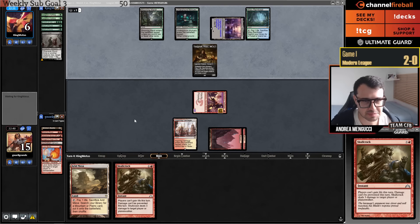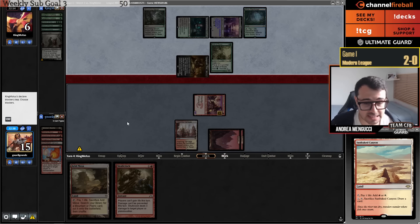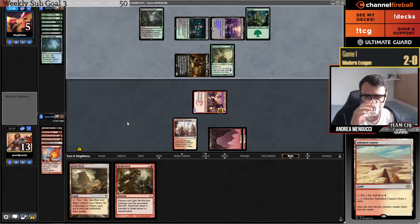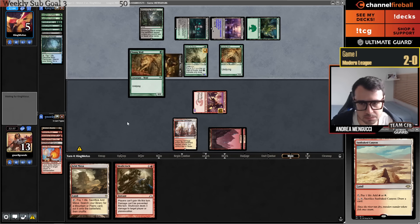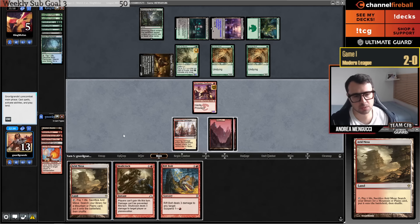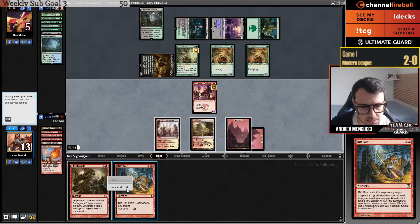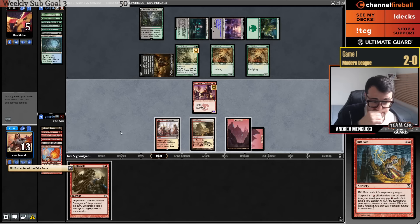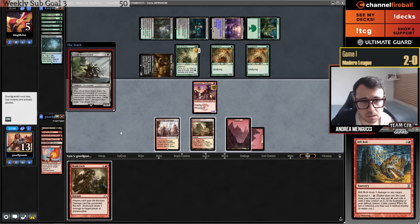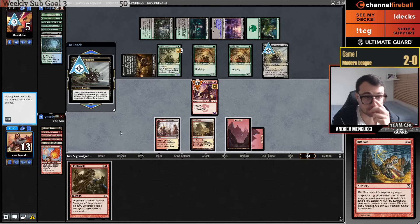I'll just suspend Rift Bolt and pass. The card that can gain life is Scavenging Ooze. I could Skullcrack but I don't care about the Swiftspear — I can just let it die. My opponent doesn't have lethal — they have six damage. Thankfully they don't have any Chord. Let's hope they don't have Collected Evolution or any way to get the Scavenging Ooze, which they play. Because I have a suspended Rift Bolt, I don't even need to fetch.